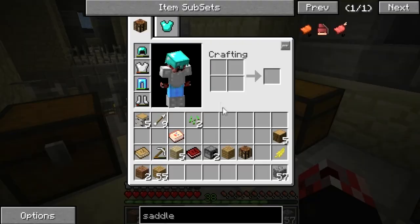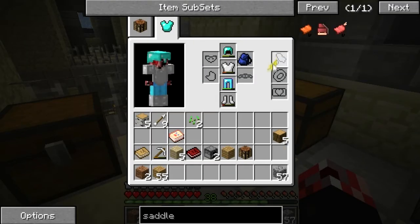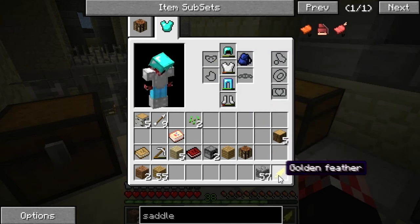Can you actually equip that? I don't really get how it works — do you just have to have it in your inventory?